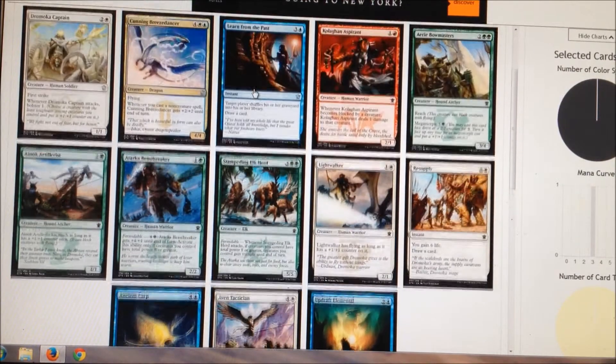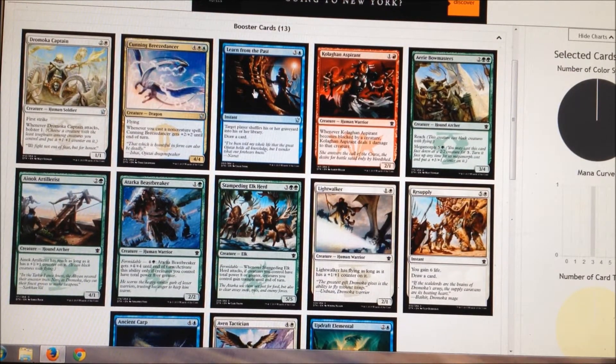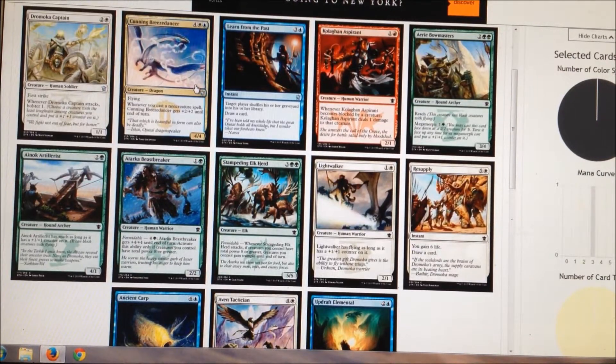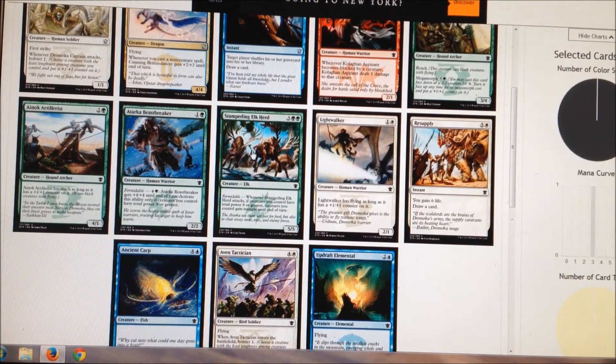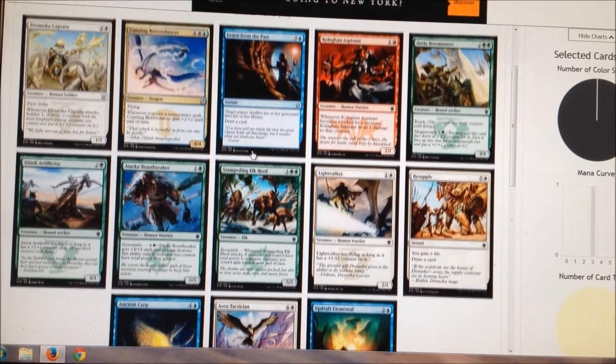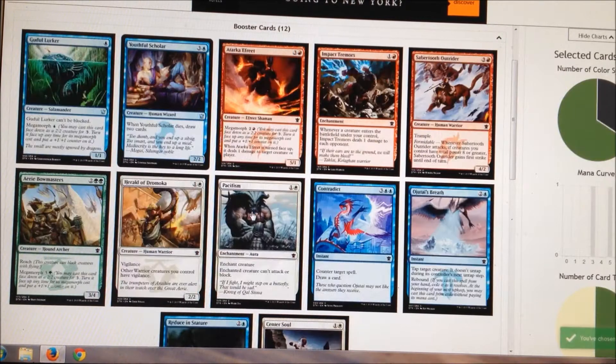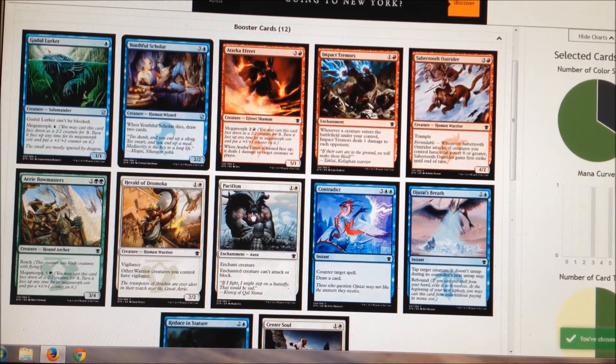We're not firmly in black — that's just a really good card. Next up is Cunning Breeze Dancer; they say you always take the best card in the pack and that's probably it. Stampeding Elk Herd is also very, very good. We could just draft green-black for this one — that'd be kind of cool. Corpse Weft with four creatures out of your graveyard automatically activates Formidable, so that's a cute fun thing to do. I actually will try to draft green-black; I've been talking about doing that anyway.